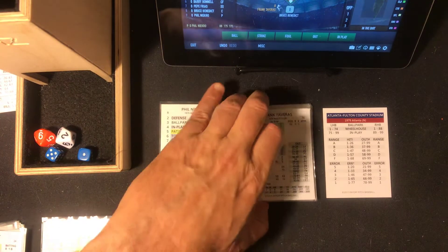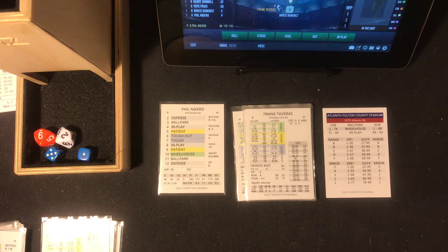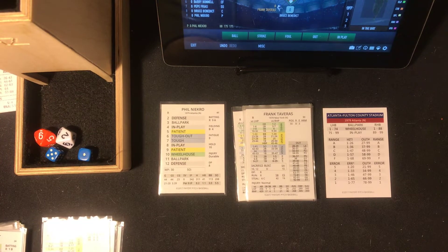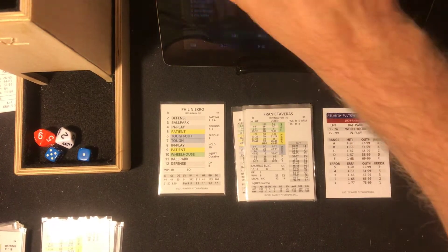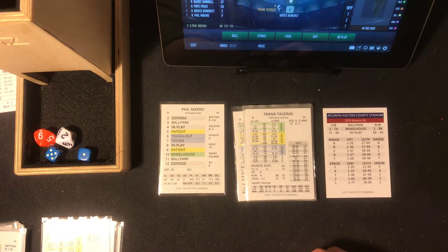Hey, welcome everybody. This is CP Cards and Dice and we're playing game three of a three-game set in our 1979 Mets replay. It's Mets in Atlanta Fulton County Stadium. It's Pete Falcone, the southpaw, versus Phil Necro, the knuckleballer, and we are in the top of the fourth.